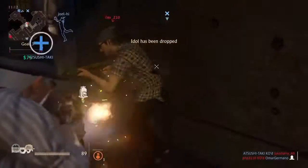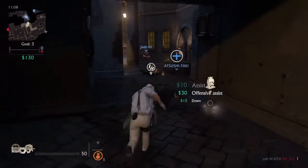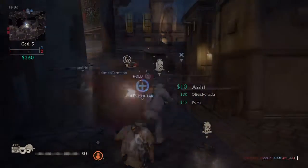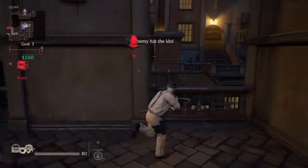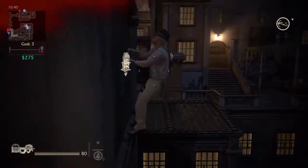There is an idol that will spawn. Both teams at that point in time want to get that idol into the treasure box, and it's a best of three. First team to win three, or when the 12 minute time limit expires, whoever has the lead at that time — and yes, it is possible to end in a draw.